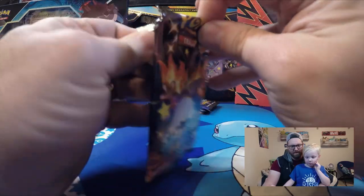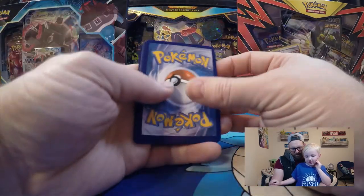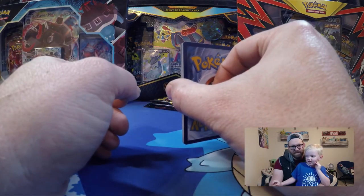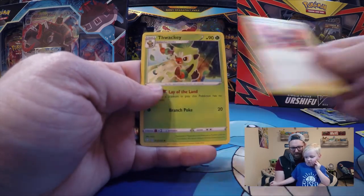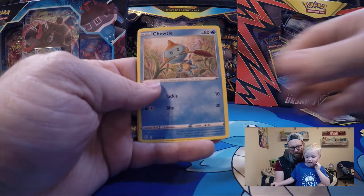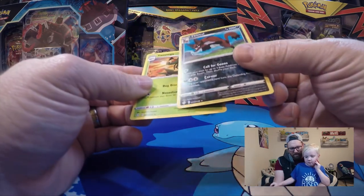Now we've got another Charizard pack. Snom again — I wonder why they call it Snom. We'll do our trick. We guessed metal energy and we got it — finally! Luxio, Gym Trainer, Thwackey, Snom, Morpeko, Cacnea, Trevenant — reverse holo Trevenant — and Yanmega. We've got like four or five of those now.